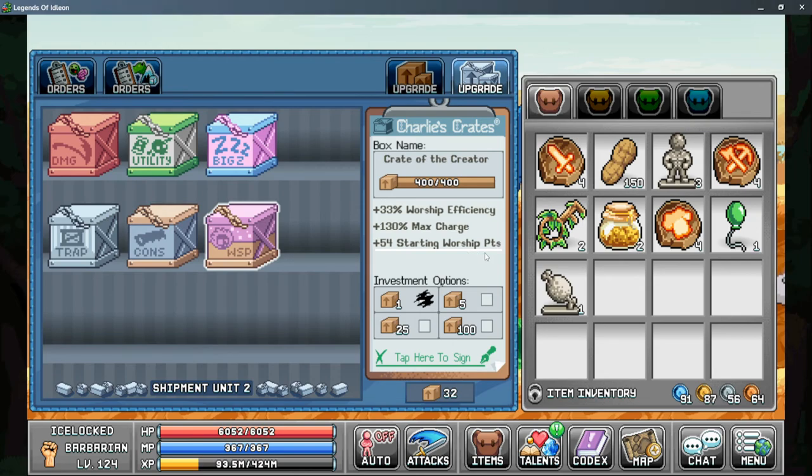So this is all of the things that you can gain from the post office. I hope you enjoyed it. This is Ice Locked with Nocturne Gaming. If you have any thoughts, questions, or concerns, please leave them down below, and we'll see you next time.